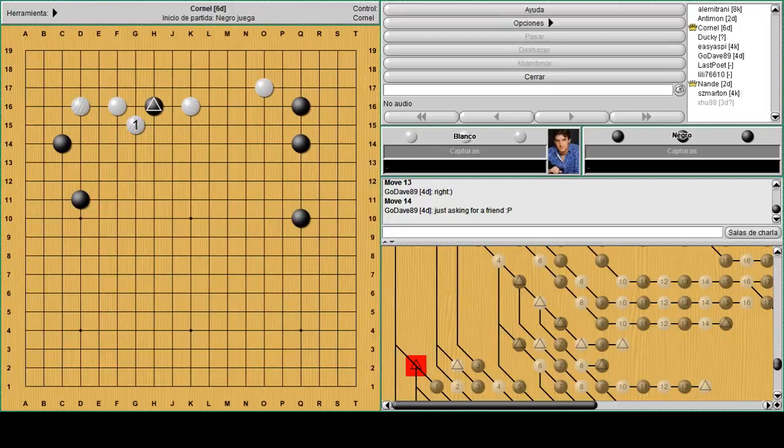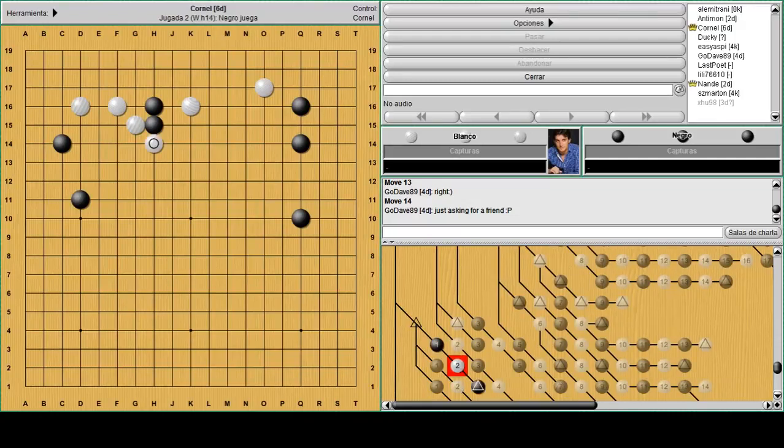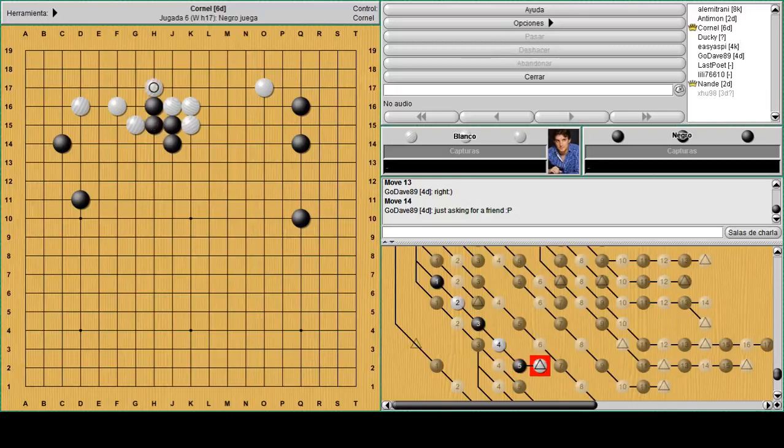This is also a classic one. It happens a lot when black invades on the fourth line and white is trying to put him into a very heavy shape. The tendency is to go out directly with this move. When white hanes, you're thinking you have to go out, and the only way is the empty triangle, because if you attach you get cut and you suffer. That's a way to go out but it's not really sabaki. Playing kosumi — white will push and then connect under, and again you make the empty triangle, but this time here. That's the shape to avoid. So let's find the tesuji instead of going out like that. It's a contact, but L16 is the second move in the sequence.